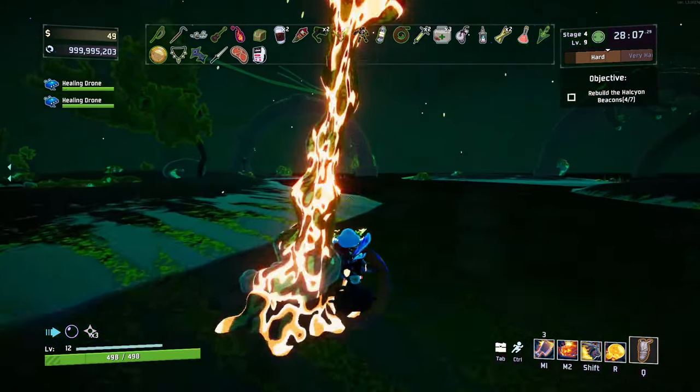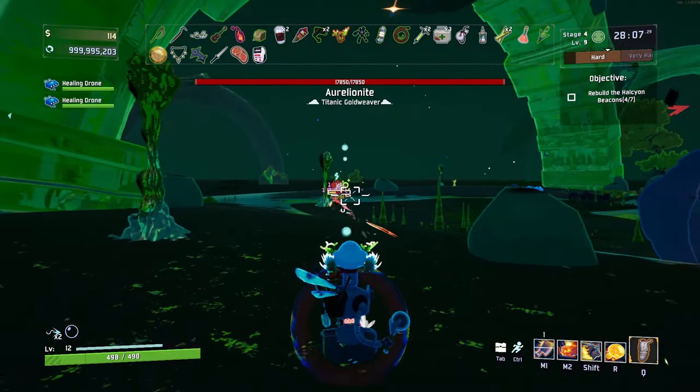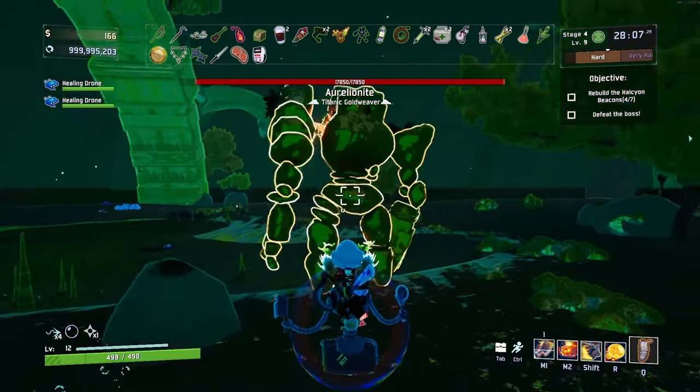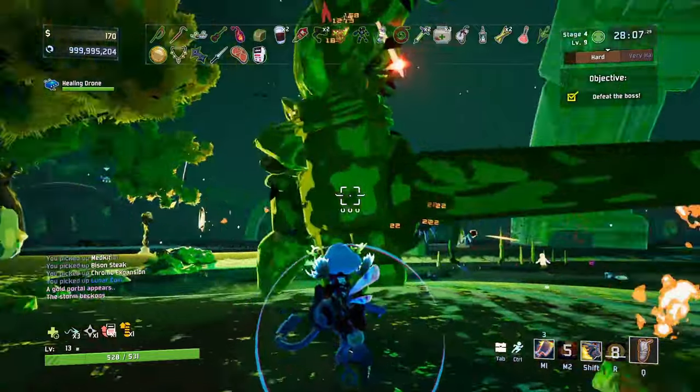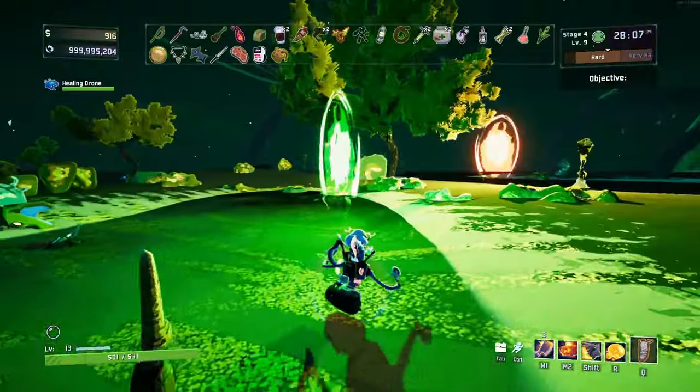Once you've made it to the Gilded Coast, do the stage like normal: activate the pylons, summon the Aurelionite, and defeat her. Once you've defeated her, pick up the Halcyon Seed that she drops and take that to the green portal.